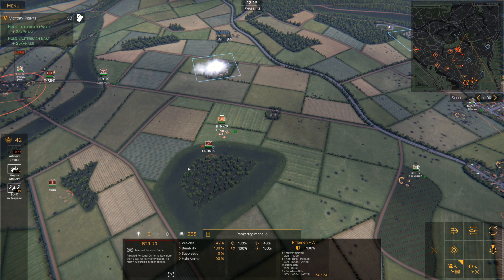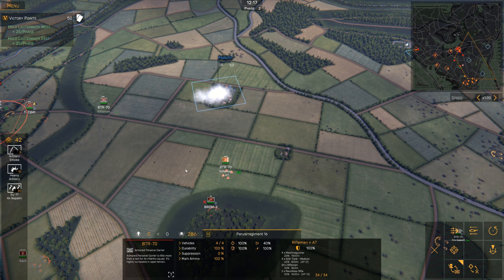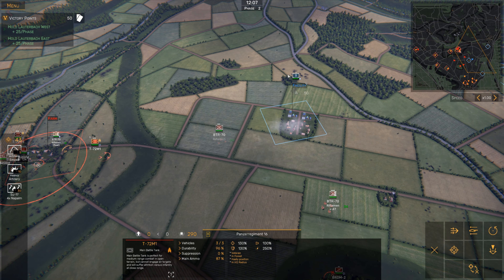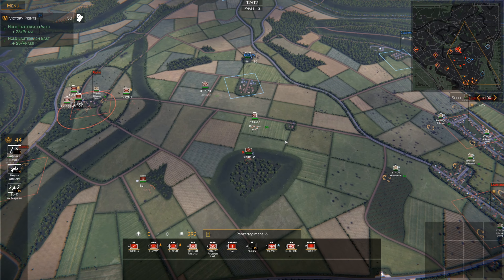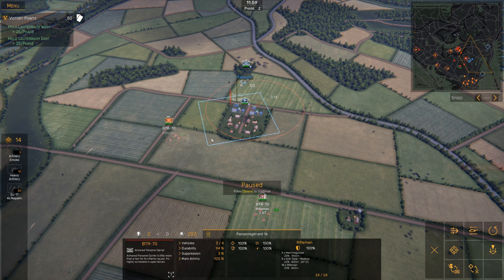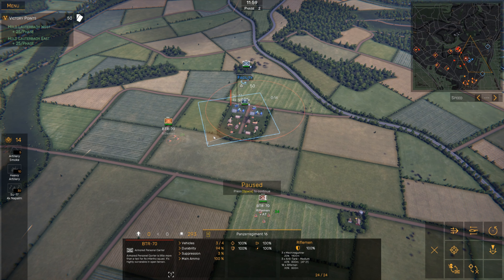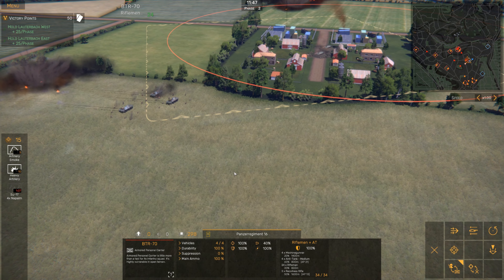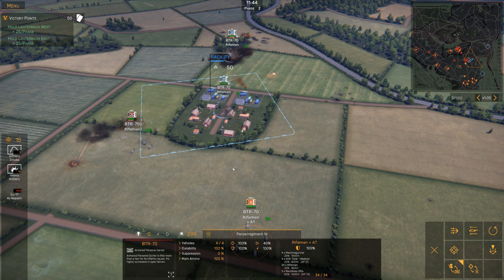We're going to start with an artillery smoke barrage here to smoke out anything in this location. Then I'm ordering both BTR-70s to advance. The smoke will stop them from returning fire as we cover the open ground. They'll supply spotting information back to our T-72s which will provide support fire. No sign of any enemies so far. Something back here - let's engage with the T-72s. The helicopters are coming up. There's something in here so we're going to drop napalm on it - we're going to try and hit that Strela as well. The riflemen are close enough now - I'm going to get them to dismount. They are now engaging with all of their weapons. Here comes the napalm.